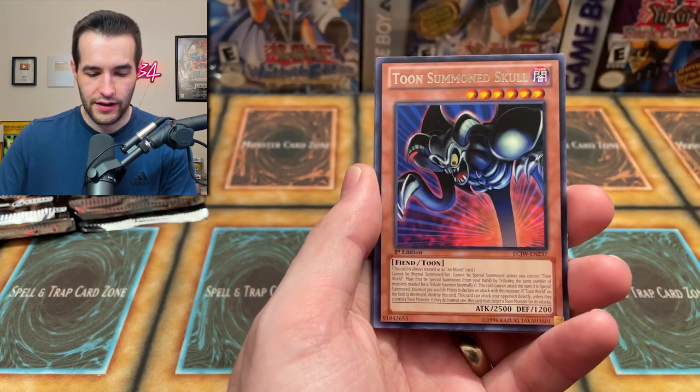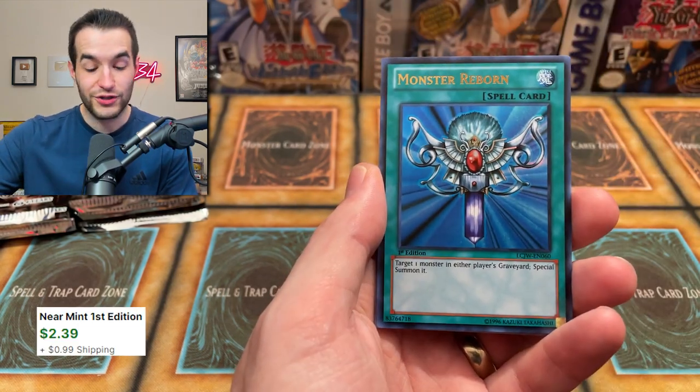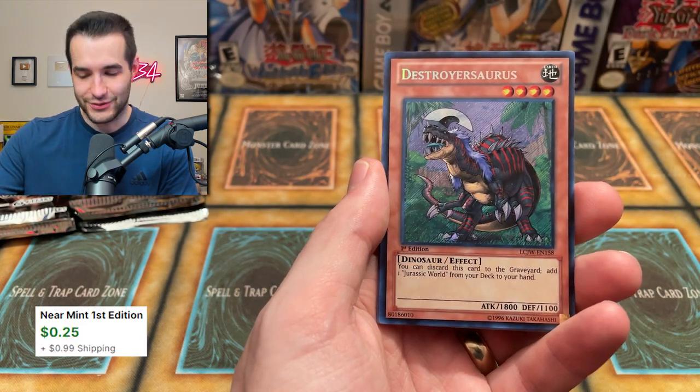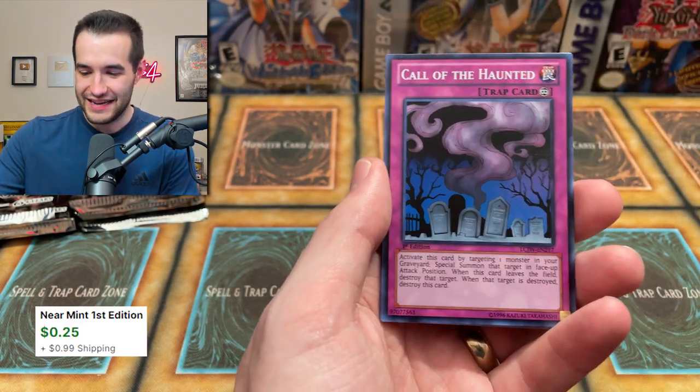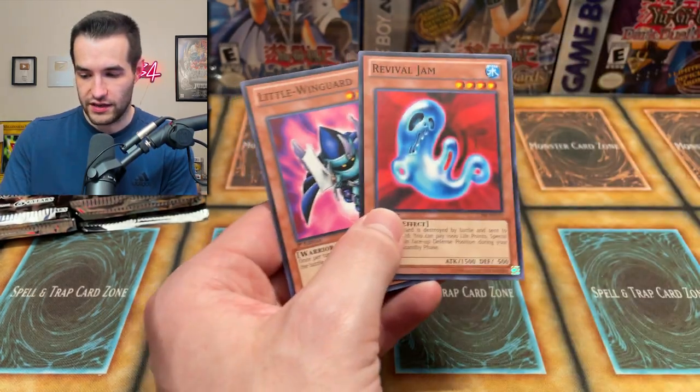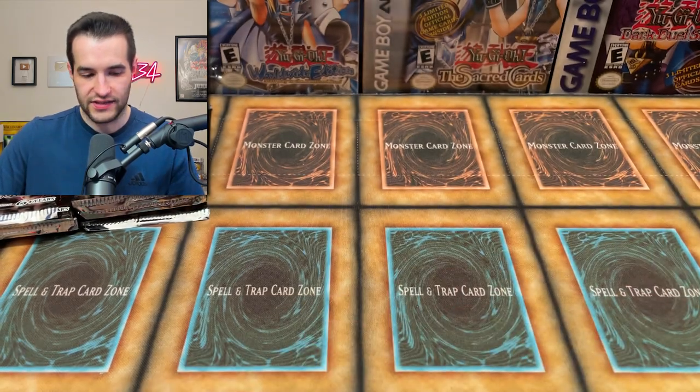Jam Defender. Come on, give us the Gate Guardian. Toon Summon Skull. Monster Reborn — first time pulling that. That's a good card. And Destroyer Source — that's probably one of the worst. And then Call of the Haunted — very good. Revival Jam. Kunai with Chain and Little Wingard. You love to see Kunai with Chain — I probably need to pull that out and save some of those.